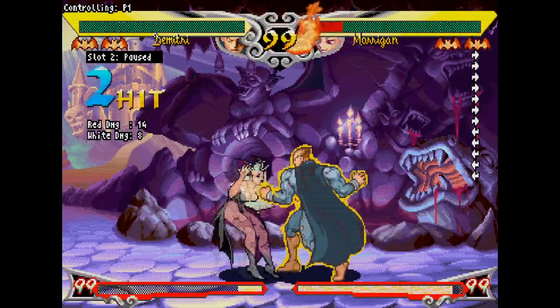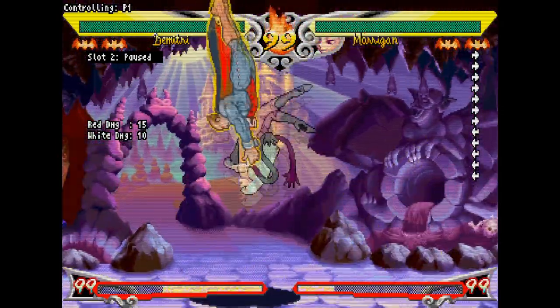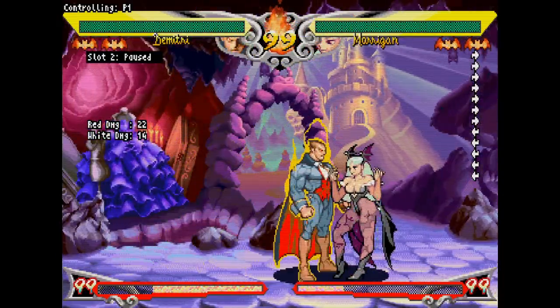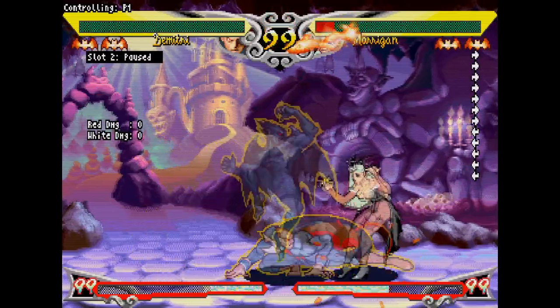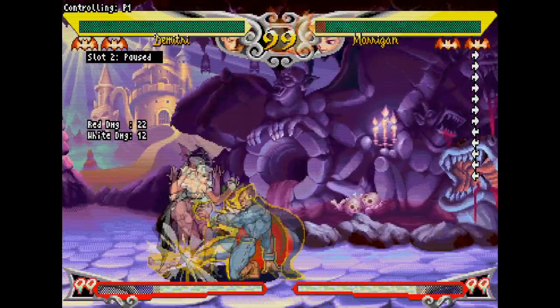On top of all these grounded dashes, a handful of characters also have air dashes. No two air dashes are made the same, and they're all incredibly strong, allowing you to approach from a ton of different angles and timings. QB's is probably the most dangerous, since it actually tracks the opponent, effectively giving her an unreactable triangle jump. Basic combos in V-SAV work on a chain system — you've probably seen this in a number of games under many different names: gatlings, target combos, dial-a-combos, magic series, passing links. We call them chains in V-SAV.